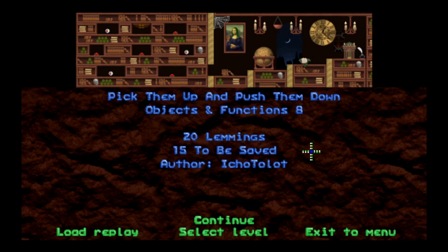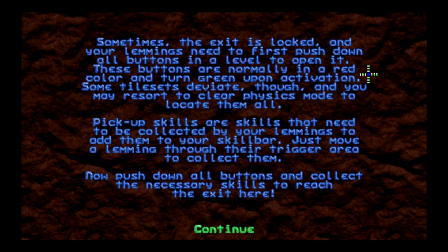Hopefully we have keys assigned for other things coming up. This is a very pretty title set — we've got Mona Lemming over here. Pick them up, push them down. 20 Lemmings, got to save 15, let's go for it. Sometimes the exit is locked and your Lemmings need to first push down all buttons in a level to open it. These buttons are normally red and turn green upon activation — some tile sets deviate though, and you may have to resort to clear physics mode to locate them all. Pickup skills are skills that need to be collected by your Lemmings to add them to your skill bar — just move a Lemming through their trigger area to collect them. Now push down all buttons and collect the necessary skills.